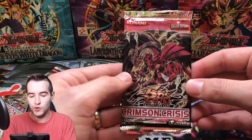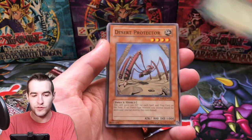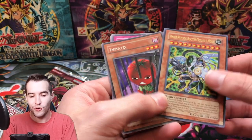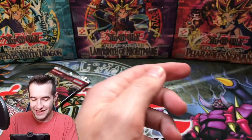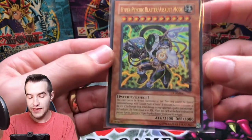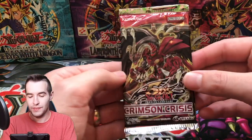Can we get something besides a Super out of these packs? Can we get a good Ultra, an Ulti, Secret, or Ghost? Hyper Psychic Blaster Assault Mode — there we go! We've got an Ultra and we've got the NMATO. What a classic — it's a great card. That's our third foil, a little better. Ultra Rare. That guy's got 3,500 attack and 3,000 defense. That's a big old dude.